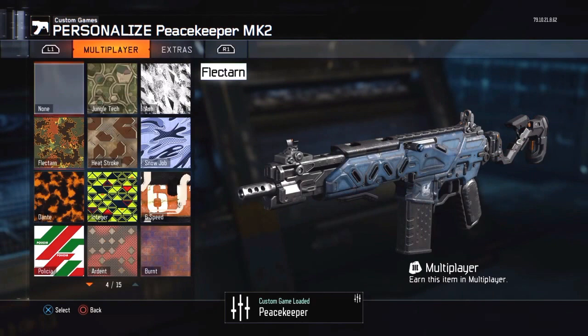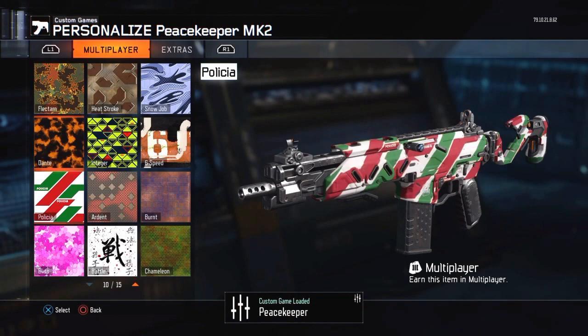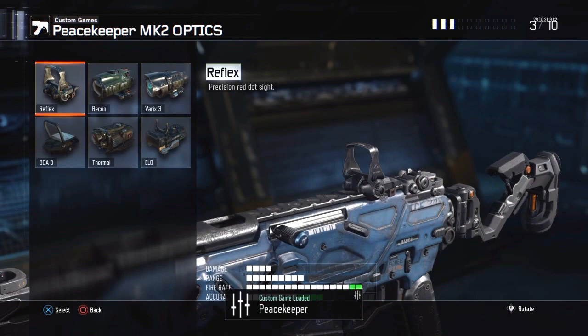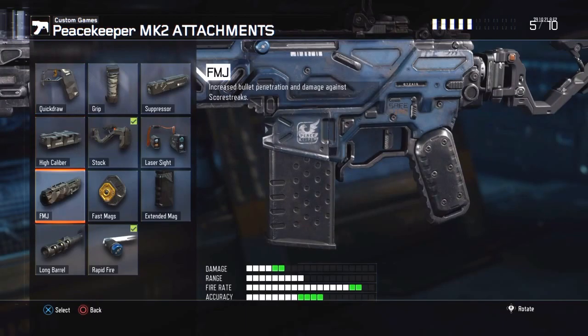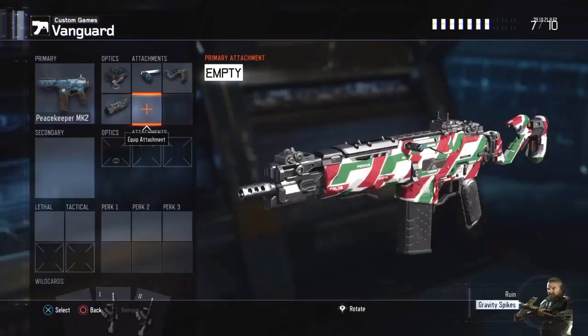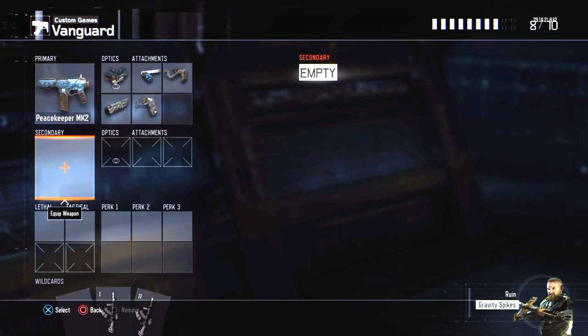But you can change the camo to whatever you like — for example, six feet polish. And you can use attachments like aim rapid fire, FMJ, suppressor, etc. You can edit the class however you want even if you don't own the weapon.